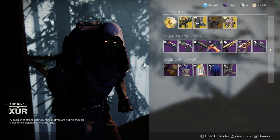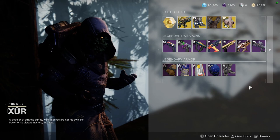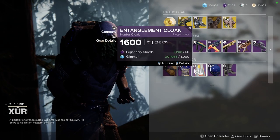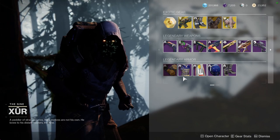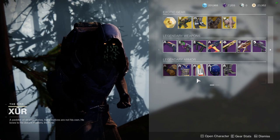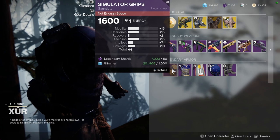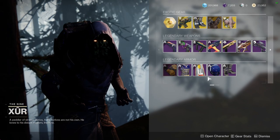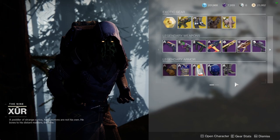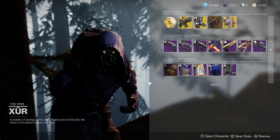Let me know what you guys are going to be picking up. I'd definitely recommend the Nessus version of the armor since that's better, but if you want to pick this up you might find some cool combinations. My only issue is the Future War Cult insignia is just so massive on it that I can't in good conscience tell you to pick it up. But if you want to complete your collections, just be aware it's 250 legendary shards each — so 750 legendary shards for all of it, which is super expensive for mid-tier armor.